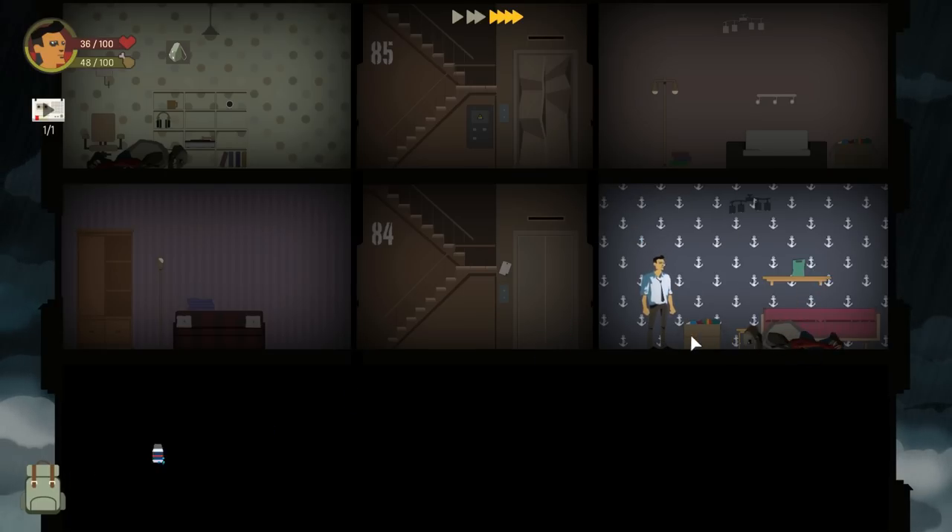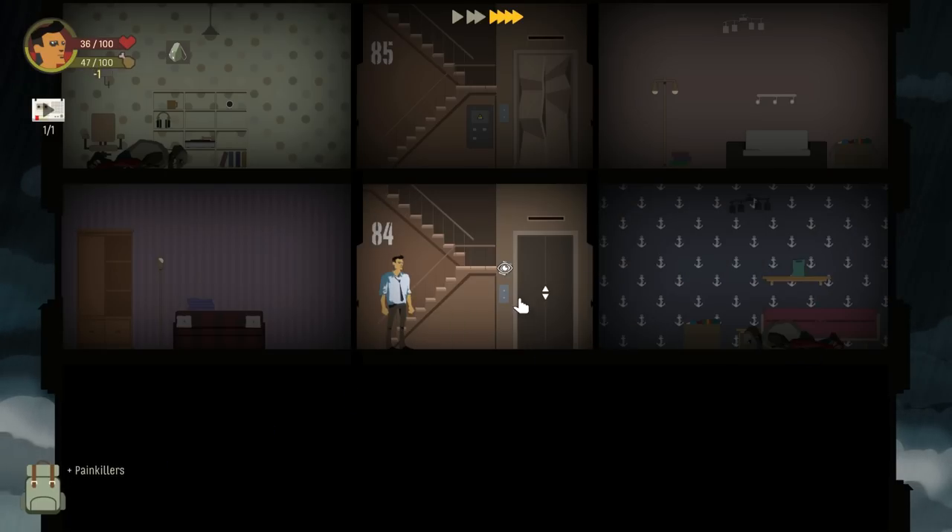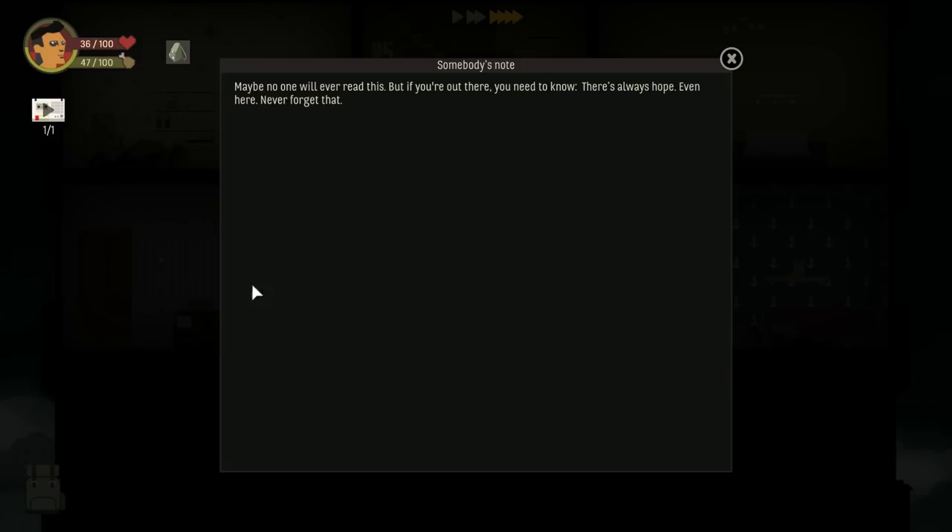He's going to run for it. Luckily you get to fight him again later, so it's not a huge deal when he runs off — I know that would be upsetting to some players if he just runs off and gets his health back. You will fight him later on and he'll have like 2 HP left and he probably won't run that time. There's a note right here — somebody's note: 'Maybe no one will ever read this, but if you're out there you need to know — there's always hope, even here. Never forget that.'